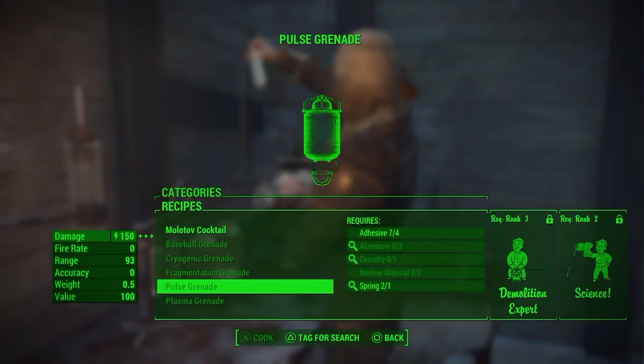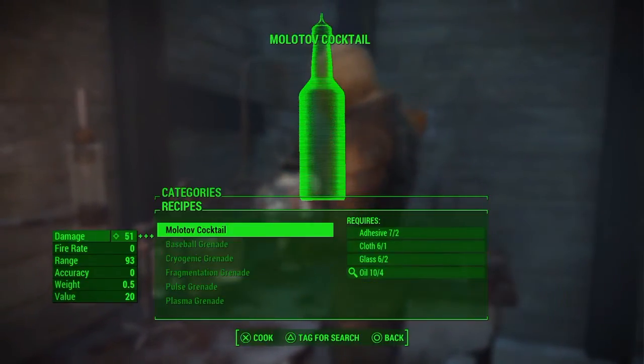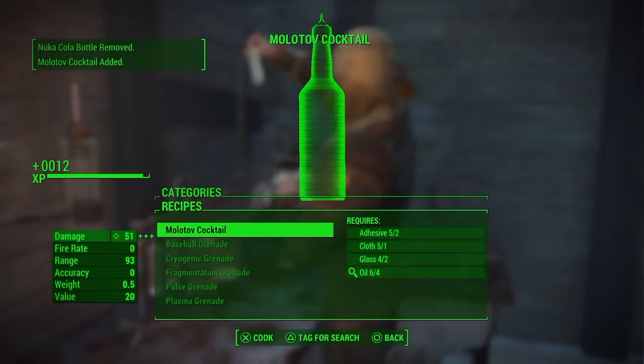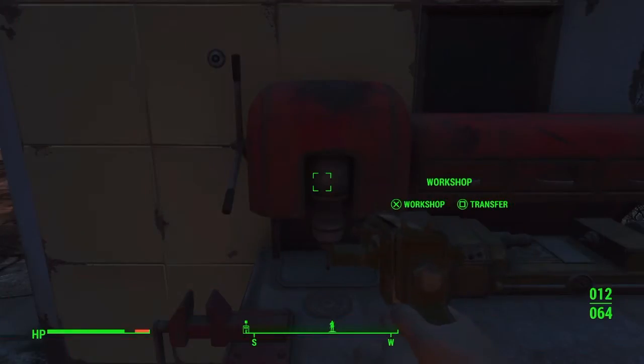I can make some cocktails. I got enough ingredients to make cocktails. You can push triangle to tag and search for what you lack for the other things, but I got enough to make me some cocktails, so I'm going to get them together. Maybe throw a couple cocktails at the bear while I'm shooting him and he'll die.